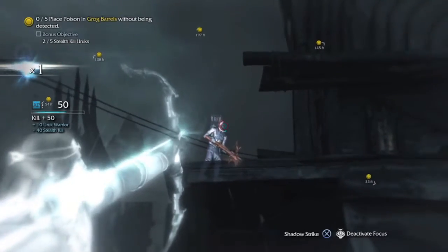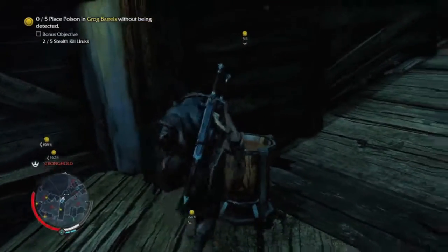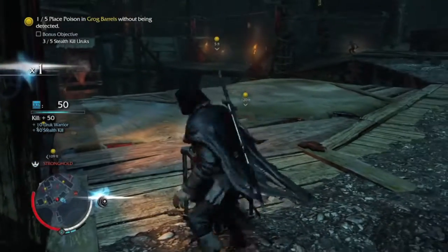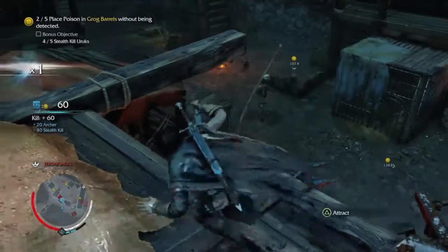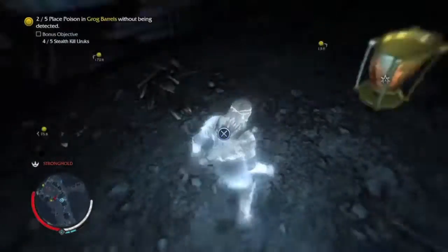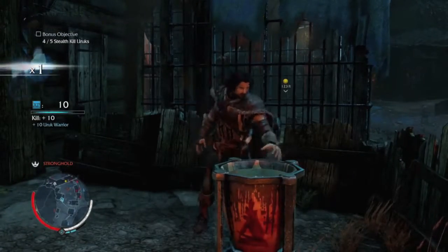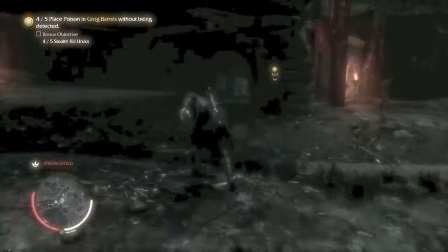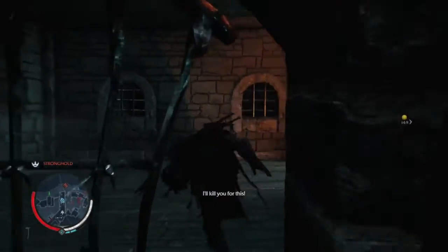Shoot this guy up here. Poison this barrel — number one, there we go. Stealth kill, poison — I love how he just falls. Stealth kill, two out of five... four out of five, he falls off. Poison this bad boy — three out of five. Let's just hope when I get to the fifth barrel it doesn't screw up like before. Yay, fourth barrel! Alright, our last barrel — run! Yes! Oh my god, I can finally go to bed.